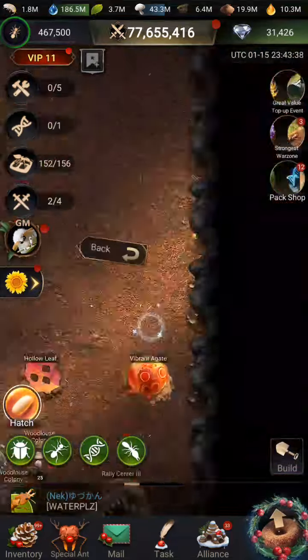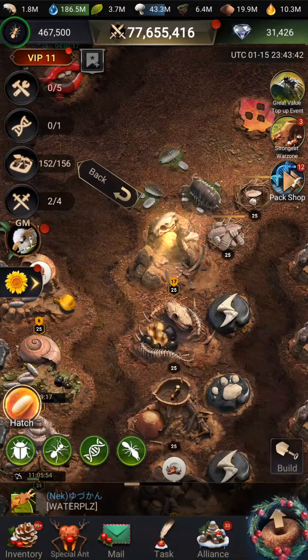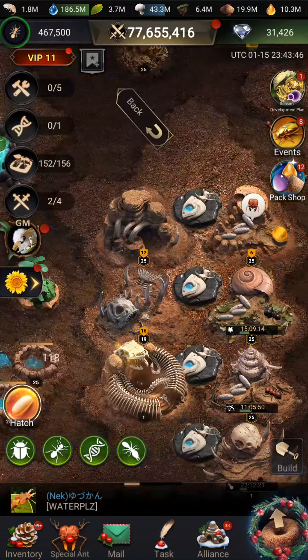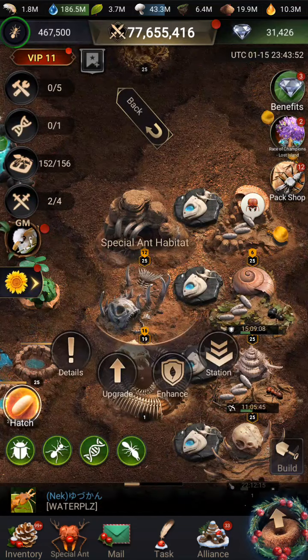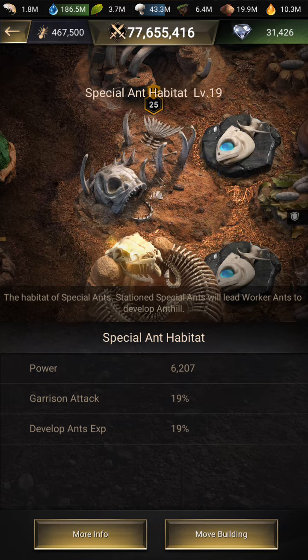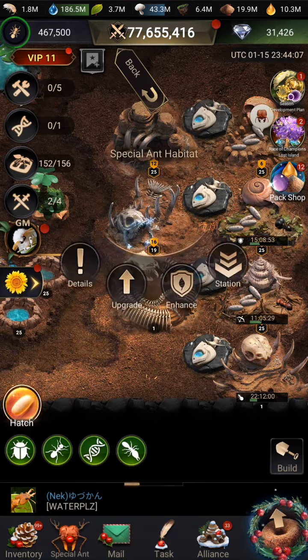We were doing Shimmering Leaves down here at the Special Ant Habitat. Let's see what the details are — what does a Special Ant Habitat do? Power 6,000, Garrison Attack 19%, and develop Ants XP. So I'm going to get more XP by leveling this up, and also more Garrison Attack. So if I'm defending, I get higher Attack. It's worth it.